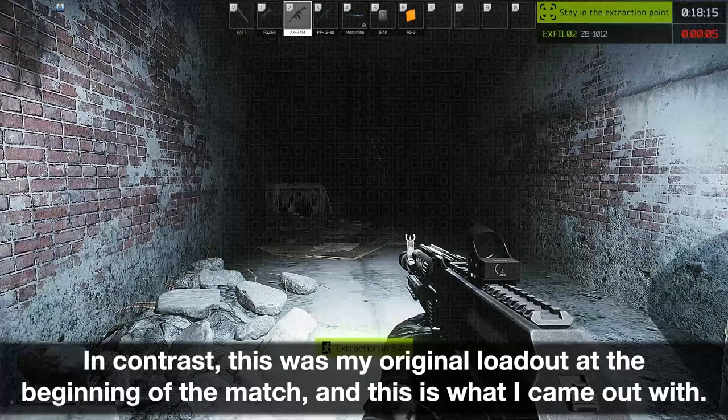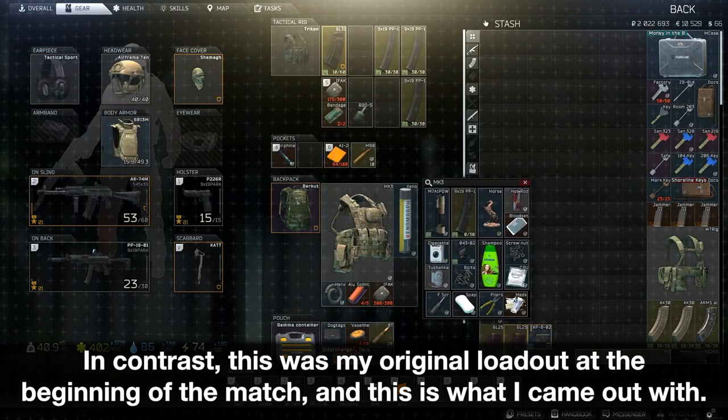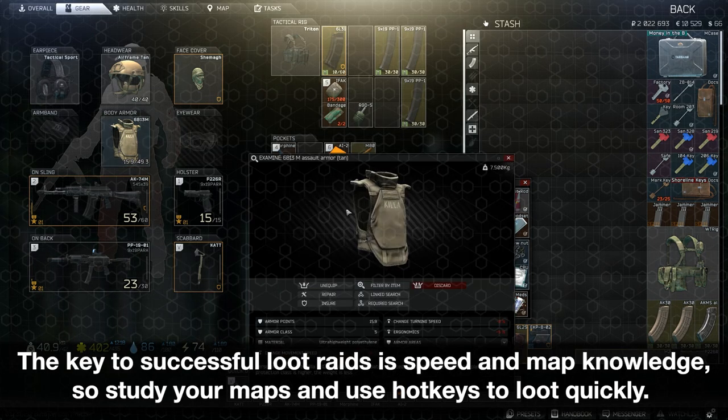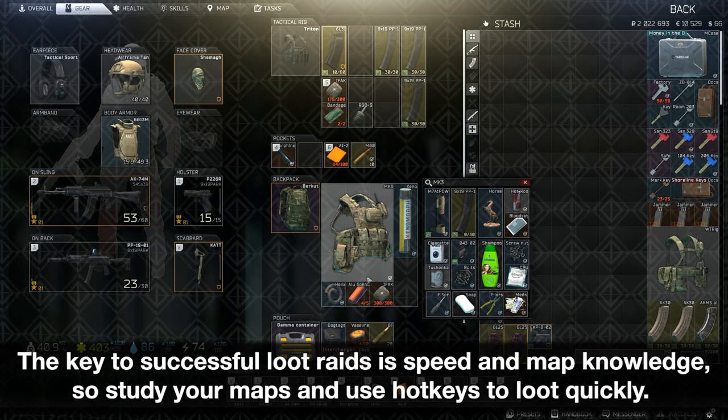In contrast, this was my original loadout at the beginning of the match, and this is what I came out with. In total the match time was about 16 minutes in length. The key to successful loot raids is speed and map knowledge, so study your maps and use hotkeys to loot quickly.